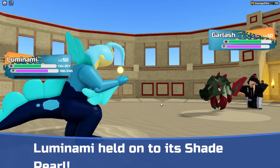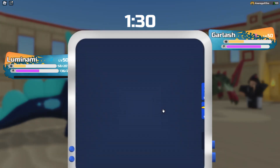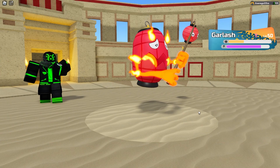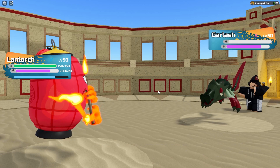What's gonna come back in? Garlash comes back in. We're gonna have to Flash and Flee here into Landtorch. Because the Shade Pearl is gonna let us live this Mega Chomp, and we will regain a little bit of that health. And now it's in killing range of Flare, so we can just start sending off some Flares. I think Landtorch can actually clean up this team. Yep, that's Garlash down.